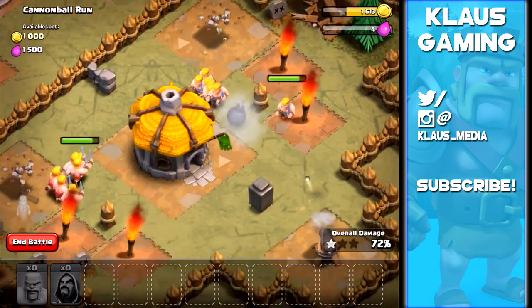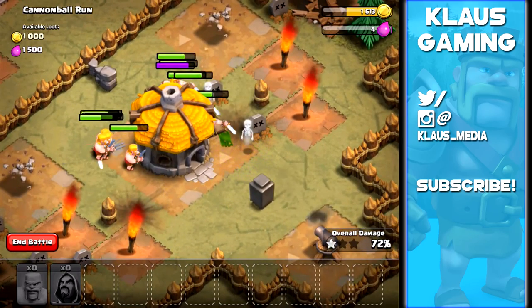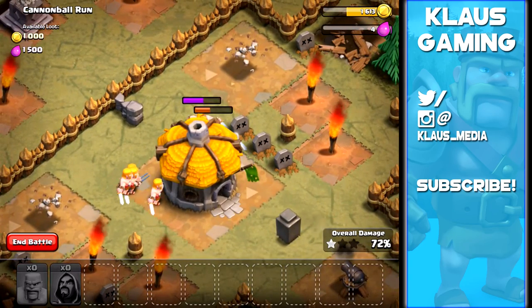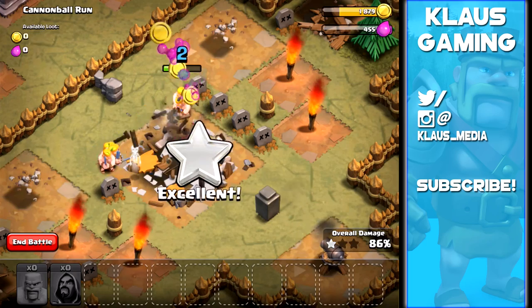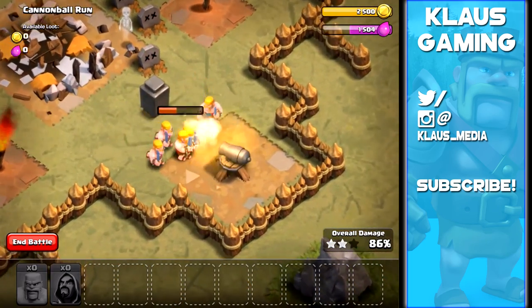The group on the right will converge on what looks like their town hall. Once that town hall drops, if we can take it out quickly enough, the remaining barbarians should come down and take out that cannon. It looks like they're getting picked off one at a time - we might fail this attack. I'm starting to worry.